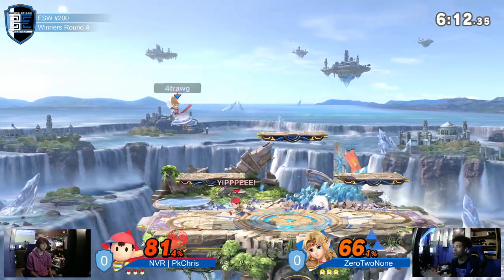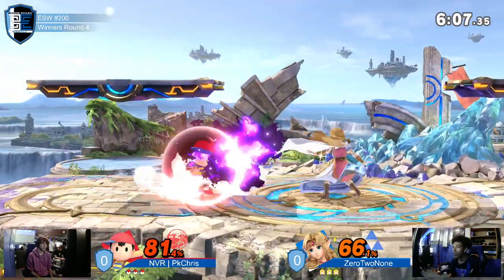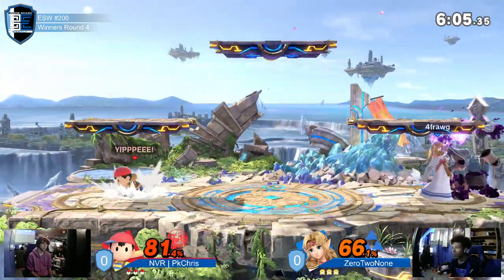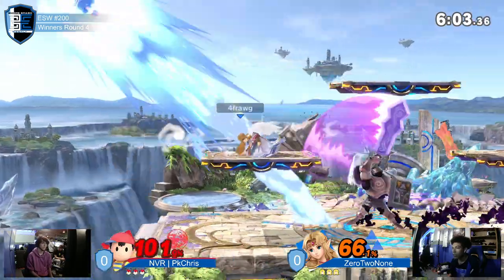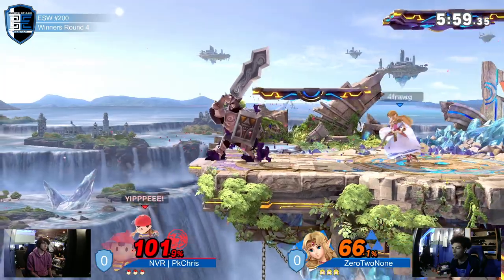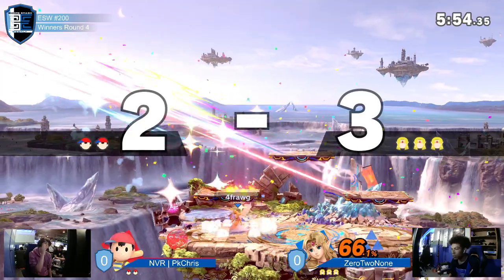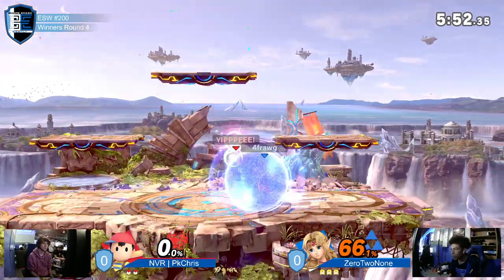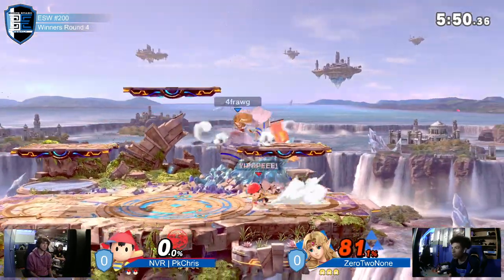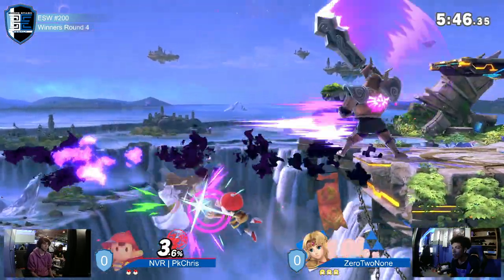It's also worth noting that Ness is one of the scariest characters in the game — he kills you in so many ways. His F-tilt kills, his throws, his back throws, forward throws. That's the ledge trap we were talking about — that's exactly it. Really hard for Ness to actually get off ledge. We'll see if there's some proper adaptation there.